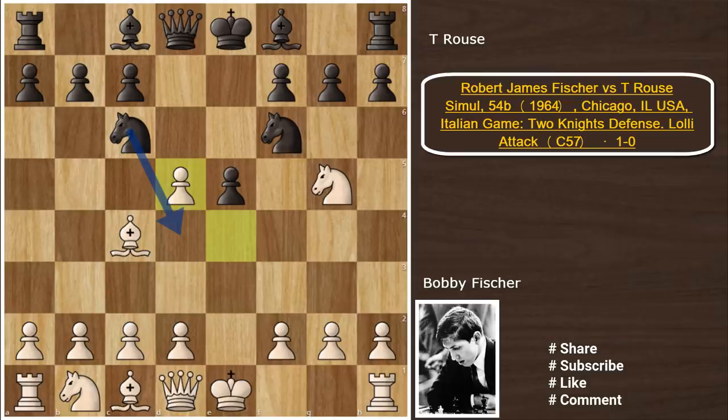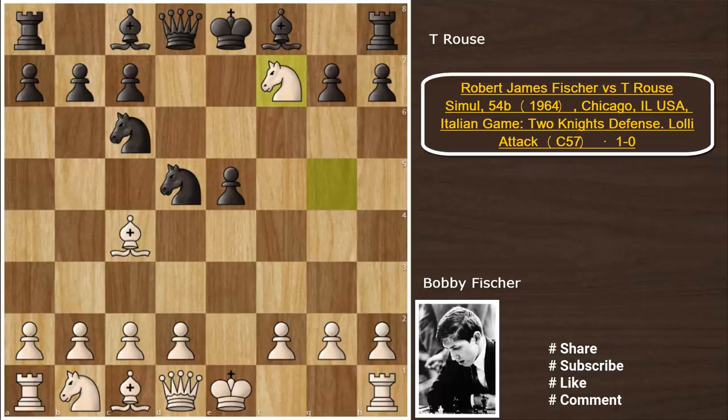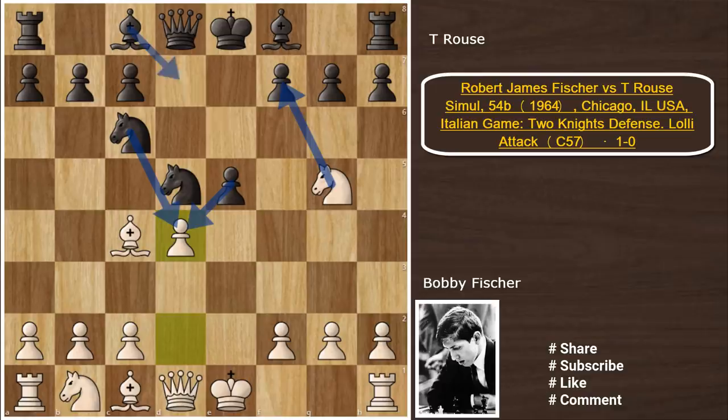The main move here is Na5, and the trickier one is Nd4. But in this game, Bobby's opponent played Nxd5, and now Nxf7 is the Fried Liver Attack — we've already discussed that in my previous videos, with the link in the description. But today we will see the Lolly Attack, which is d4. This is considered a much better version of the Fried Liver Attack, as white prepares before launching the knight sacrifice on f7. Black now has a few alternatives: Nxd4, exd4, and Be6 — we'll look at each one.